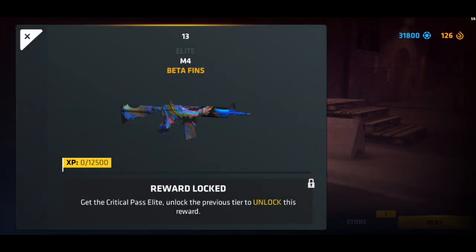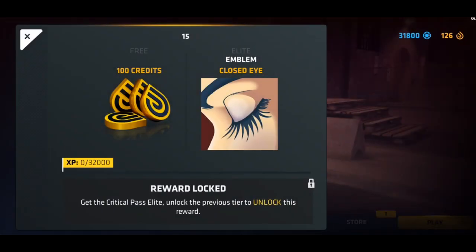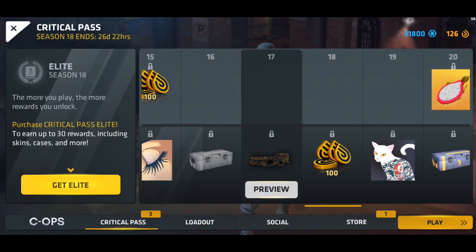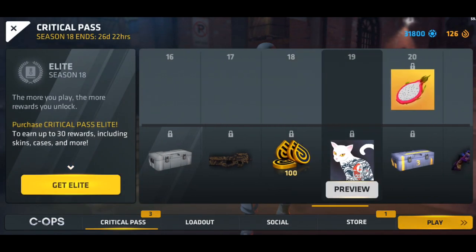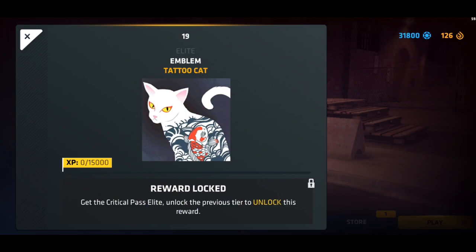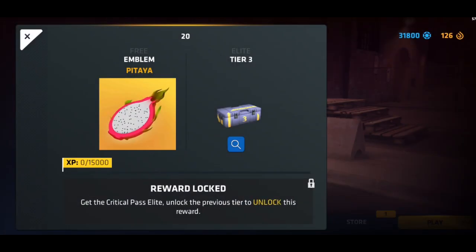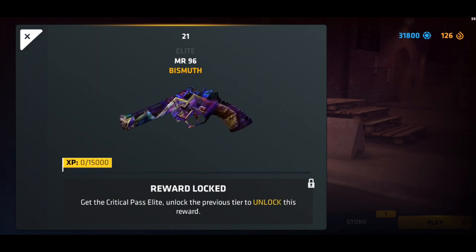Bullets for the M1887, Chrome Whale as an emblem, Infinity and 100 credits, standard case. Beta Fins for the M4 — that actually looks pretty sick, not gonna lie — 100 credits, then 100 credits and the Closed Eye emblem, standard case, Bullets for the P90, 100 credits, and then Tattoo Cat for tier 19.